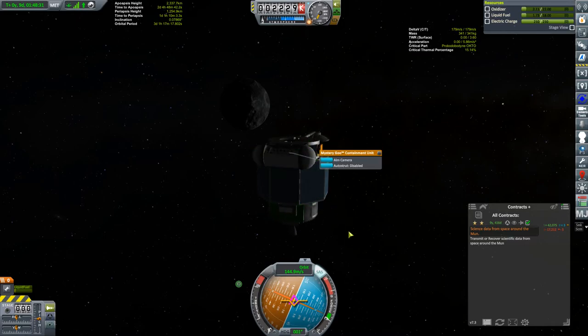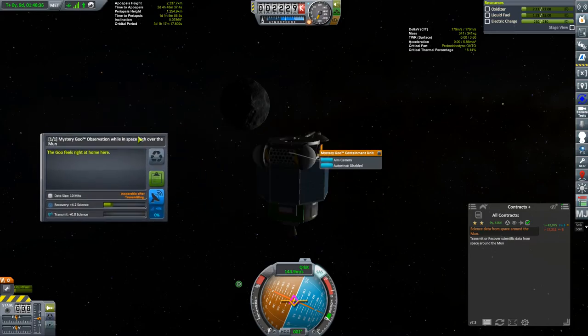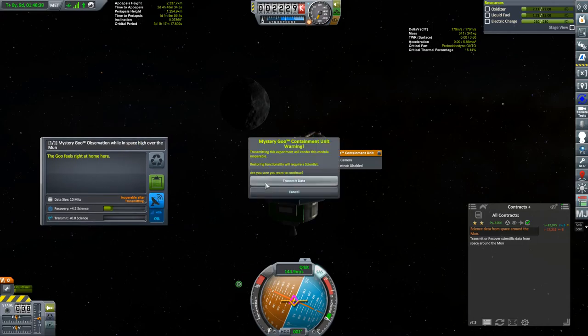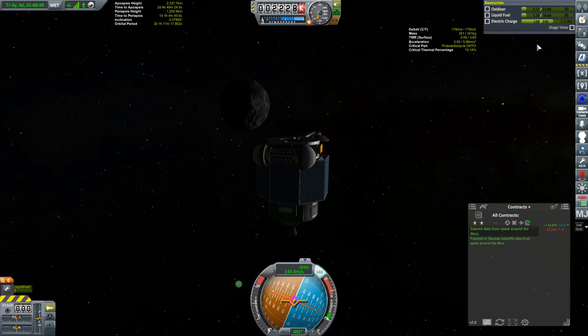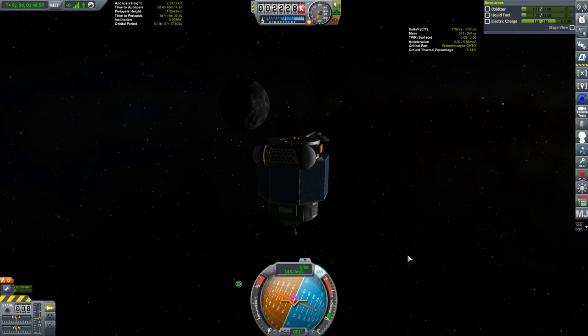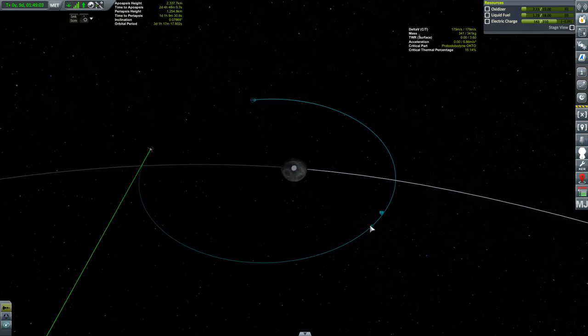We are now in the moon's sphere of influence. It's time to knock off this final contract, which is to transmit some science. We'll open up a mystery goo and transmit. My 1990s dial-up modem sounds — that is the Chatterer mod. Nevertheless, the contract is now complete. Even though there wasn't any science to transmit, it doesn't matter — even if there's no science, you can still just hit the transmit button and you'll still get credit. So all that's left to do is get our capture and circularization.